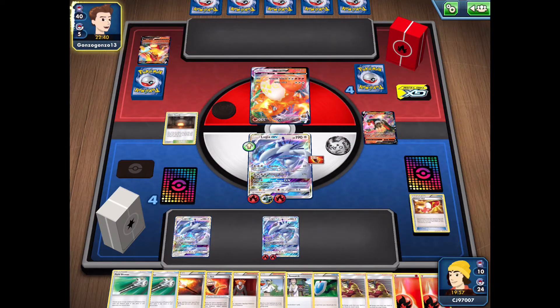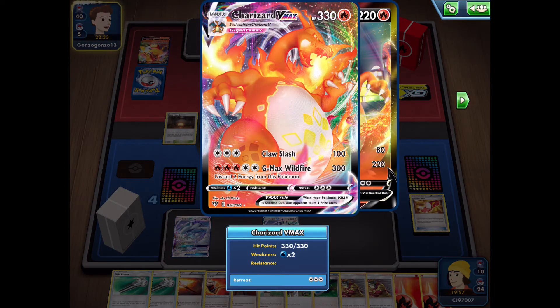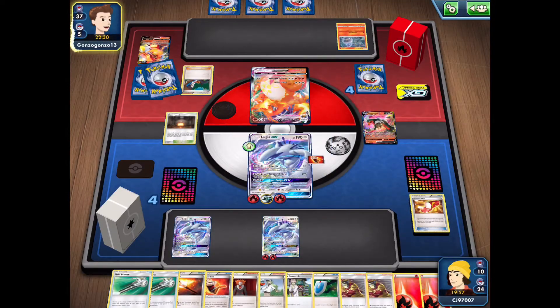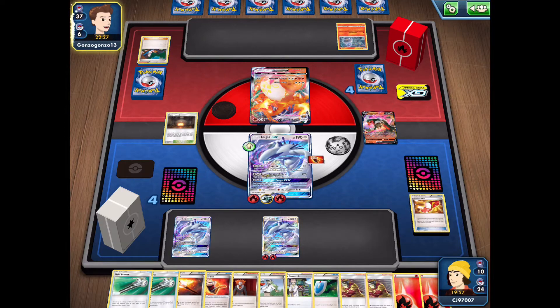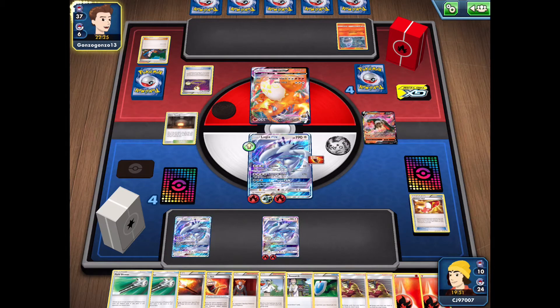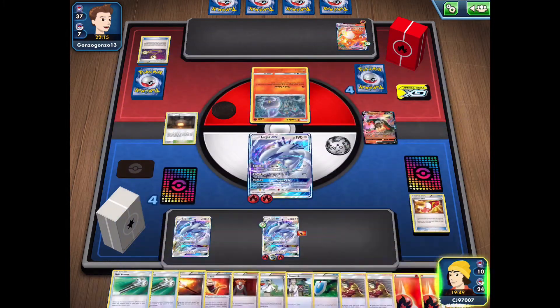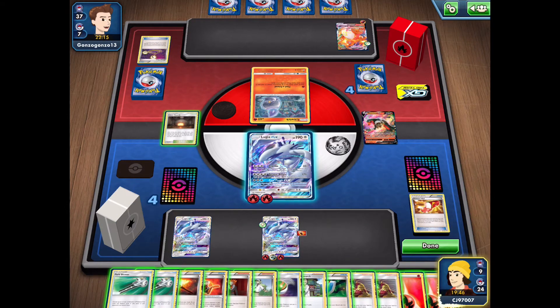My opponent has to promote the Charizard VMAX, and considering its attack costs are very high, they're not going to be doing a huge amount of damage — they could do 100 for three energy, but that's not particularly efficient, especially when we have Psychic available. They go for an Escape Rope, so we can go into our bench Lugia that already has energy. My opponent has a Litwick, so they're just using the Escape Rope to stall and put some energy onto their bench.